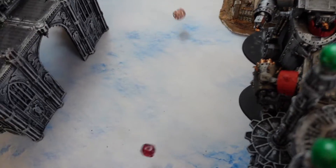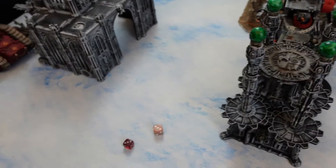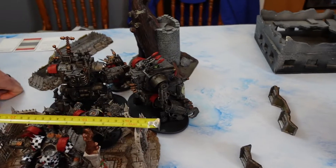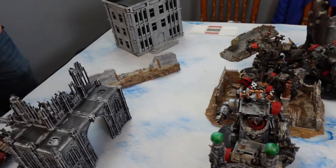Five to five on the roll — then 1 to 2, Orcs win. The objective moves 6 inches away — just on the other side of the fence. We'll come back after the World Eaters' movement phase one.